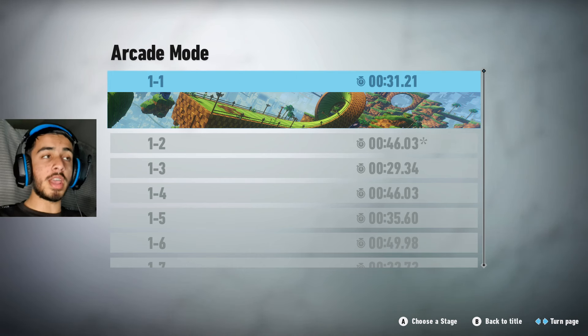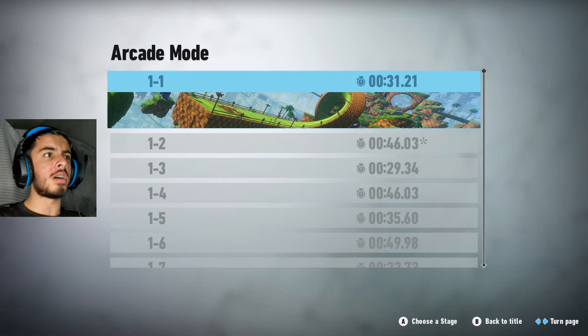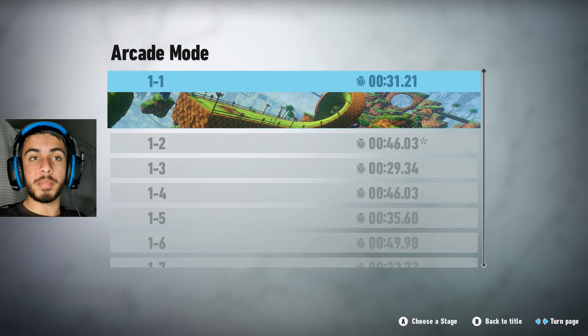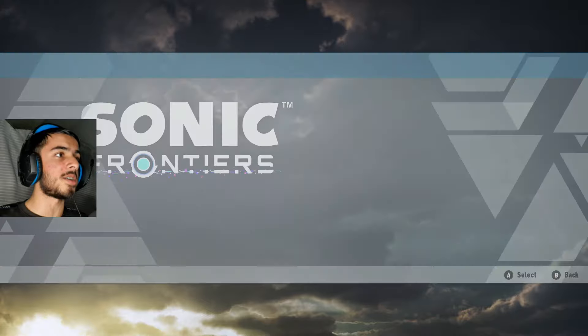Hey, what's up guys, it's Unleashed here. We are back with another Sonic Frontiers mod showcase. Today we have the custom pop-in mod, which basically allows you to change the values of the pop-in in the game to either fix it or make it worse. You can actually make it better so the pop-in becomes not pop-in — and after that terrible pun, let's jump into a save file and see what it's like.